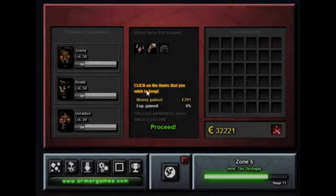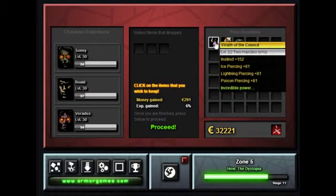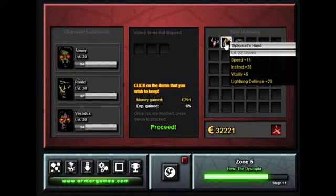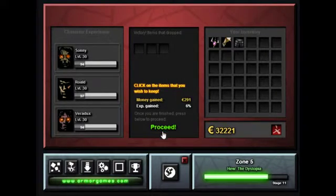I may have overleveled yet again. Wrath of the Council — let's take all these and see what they do. That adds a bunch of piercings and instinct, which might be good for Veridux. That doesn't add anything too special. That adds instinct and vitality — that might be for Veridux too.